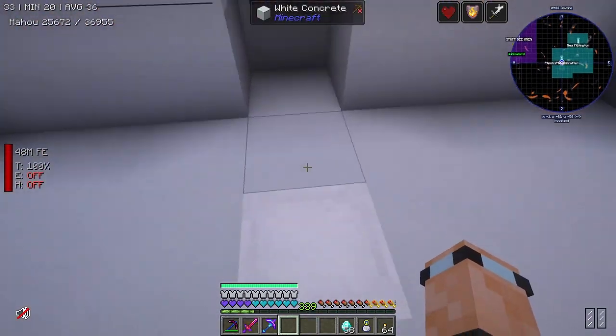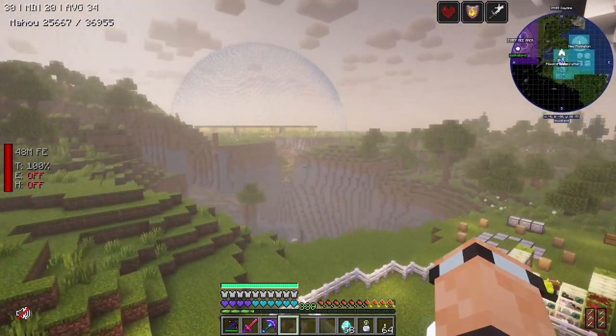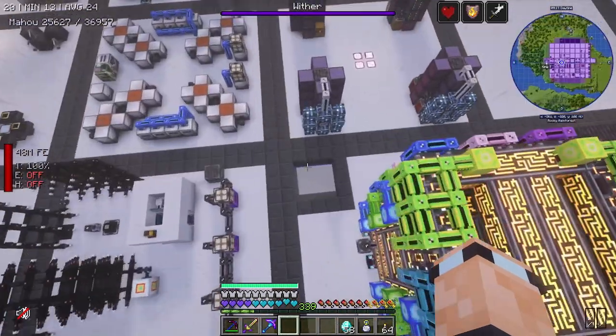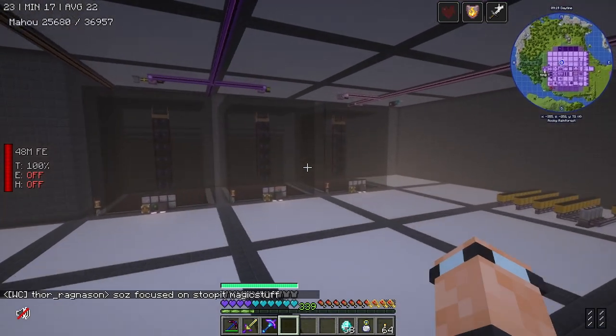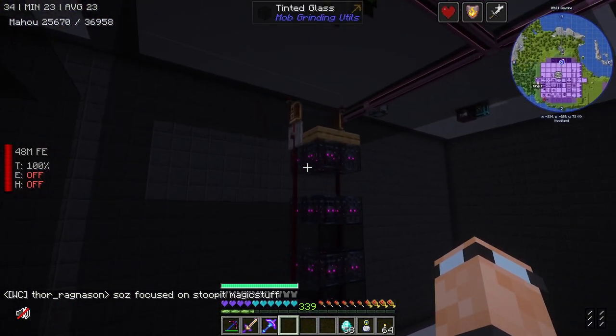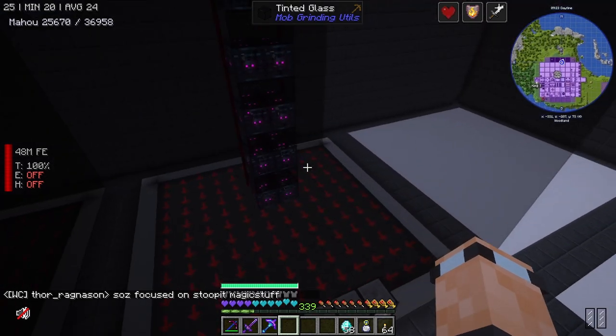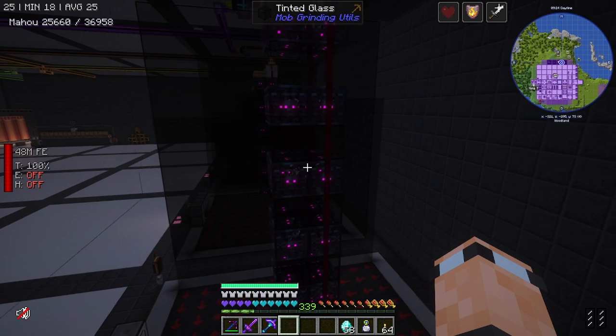I should probably show you what Mr. T ended up doing. Let's pop over to Mr. T's base. Over here is where all of his stuff is. I like that he's using tiny redstone — it's a really good idea. He's got an absolute ton of spawners as you can see.